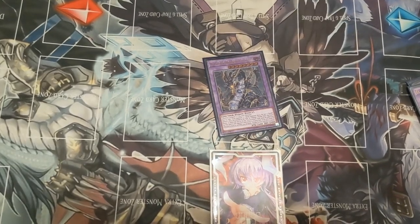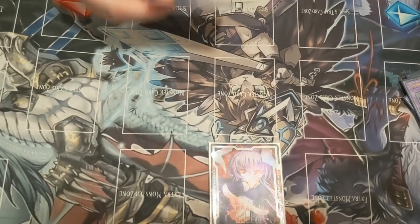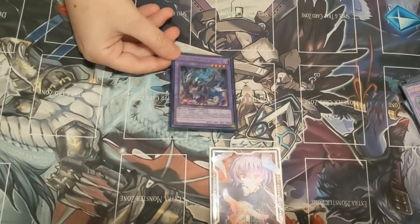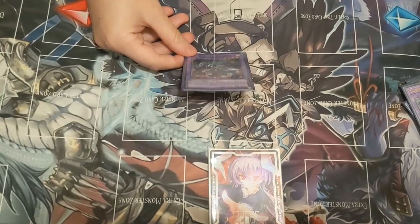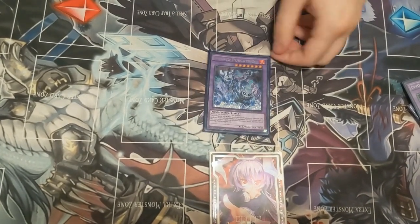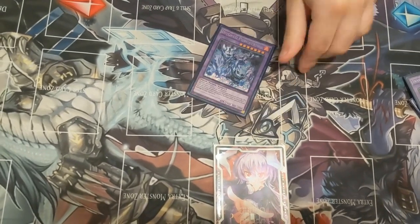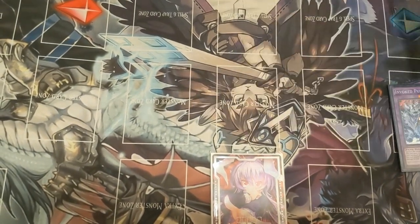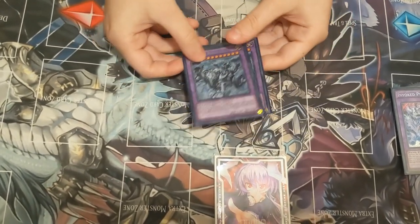Thunder Dragon Colossus — it's annoying to deal with. Kaliga — you can banish Thunders and get the full Thunder combo just by making this, which is incredible. I have my Purgatrio — beatstick that gains 200 for each card your opponent controls, which against decks that spam everywhere comes up really well. And the two Macabres — you can't really play any less than two. It's negate and banish, and it works really well against cards like Multi-Roll.